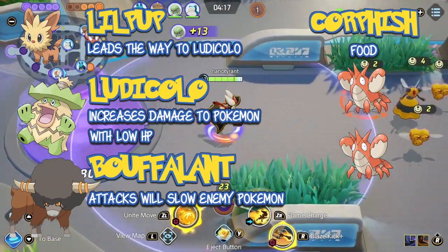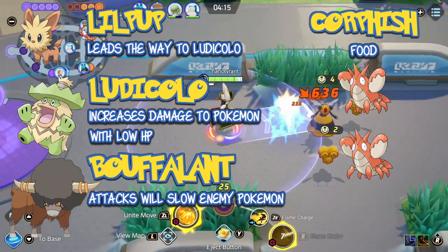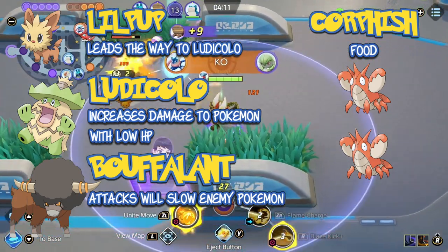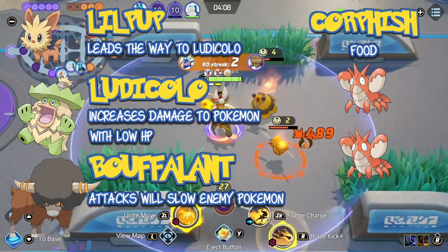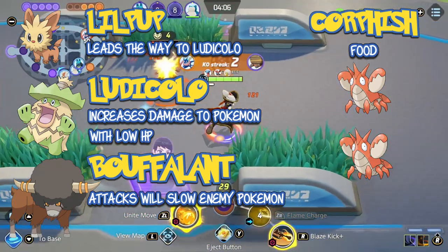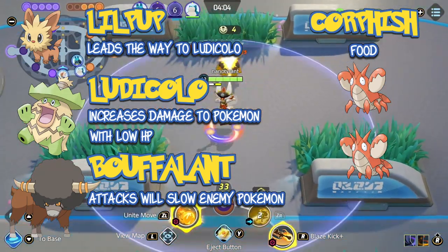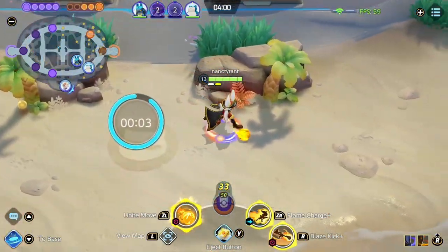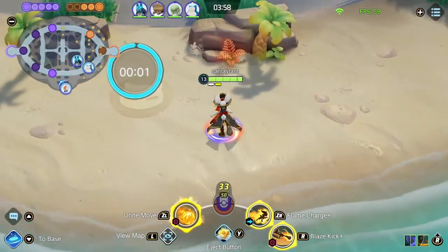The Bufalon, when killed, gives you a red buff that slows enemies when you hit them. This makes it easier for you to chase down the enemy team and deploy hit and run tactics. The last Pokemon you'll find in the center are the Caulfish. The Caulfish are food — they're there for you to eat up so that you can hit level 5 after your clear. This is very important and it is good etiquette for laners not to take any of the Caulfish from the center player.